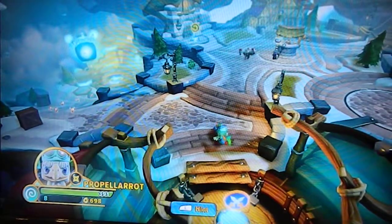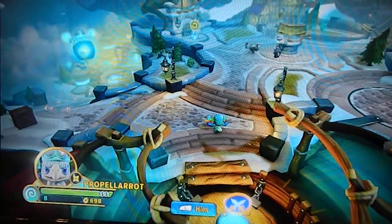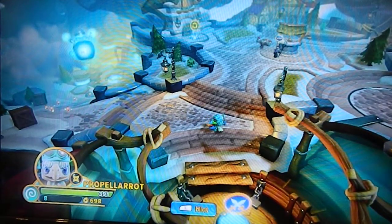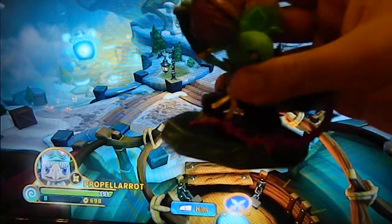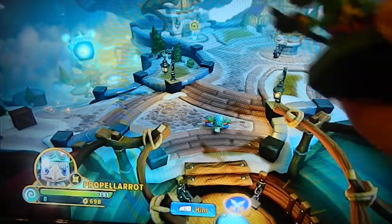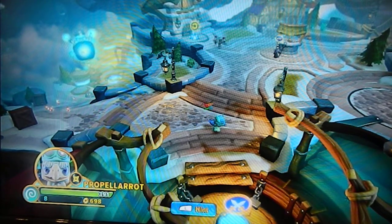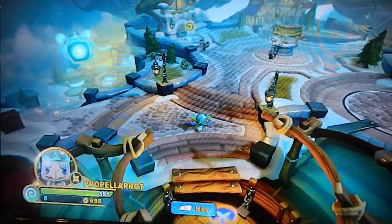You know, the weirdest thing about some Skylanders is that Boom Bloom's symbol on her toy is not a ninja symbol — it's a life symbol. Let me compare it with Starcast. His is a ninja, but hers is a life symbol. That's her element, not her battle class. It should have been a ninja. Maybe I can do something about that, but never mind.